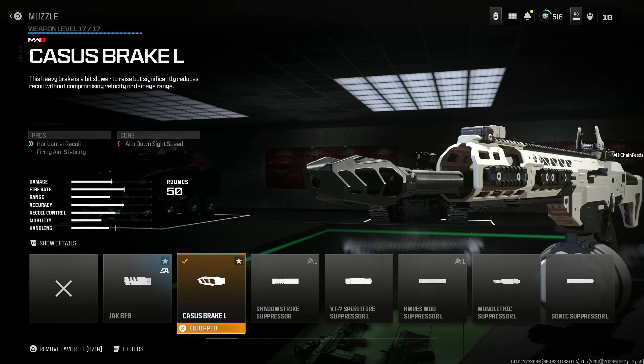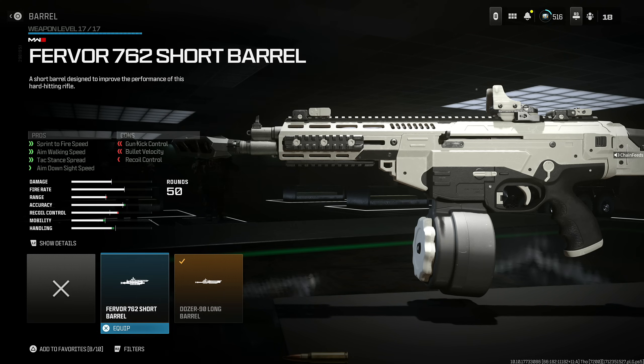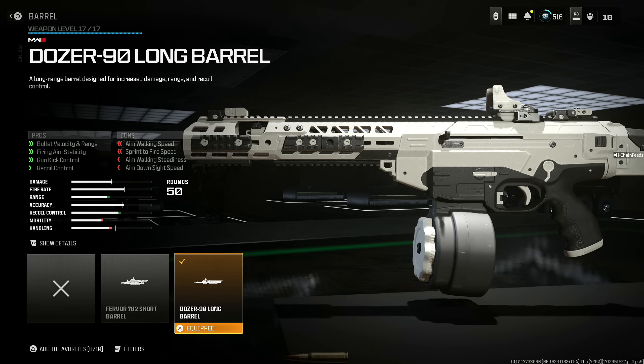Whichever muzzle you pick is completely up to you. On the Dozer 90 Long Barrel for bullet velocity and range, firing aim stability, gun kick control, and recoil control at the cost of aim walking speed, sprint to fire speed, aim walking steadiness, and aim down sight speed. I have no reason I would ever choose the Fervor 762 — the Dozer 90 is the best possible choice overall.